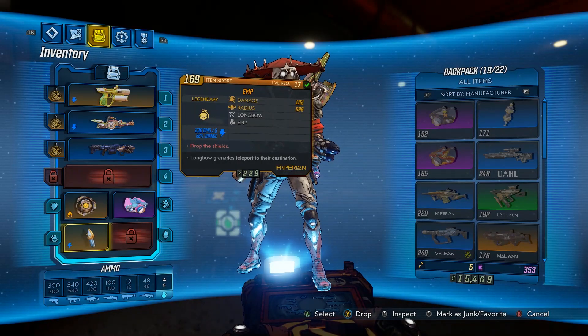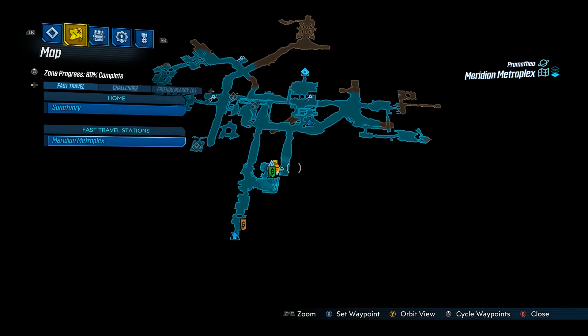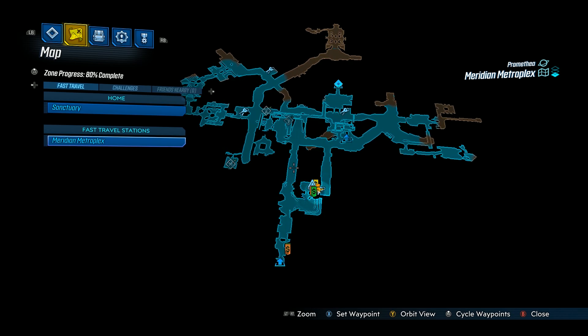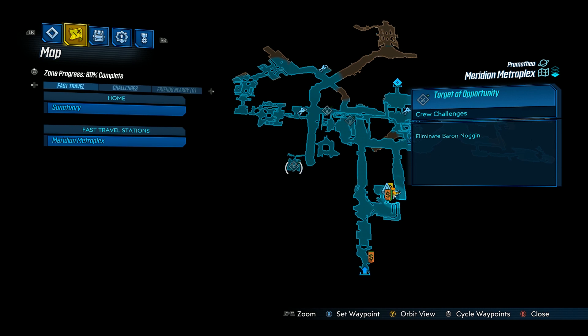Anyway, to find Baron Noggin, you're going to need to be in the Meridian Metroplex. The story will naturally take you to this area, so you do have to be here to be able to get this. But as soon as you get to the area, you can head over to Baron Noggin — he's going to be right here and I'll show you the route I've been taking.